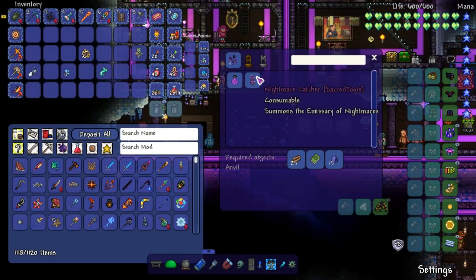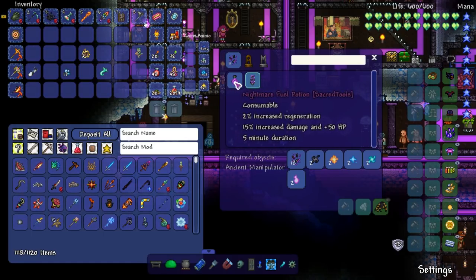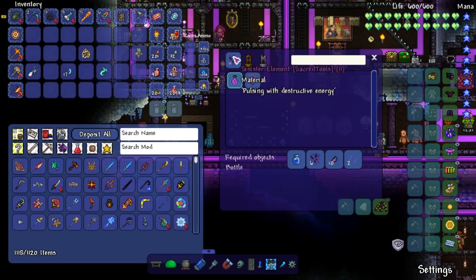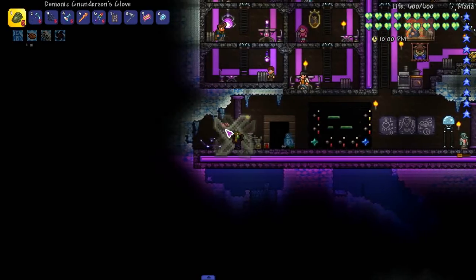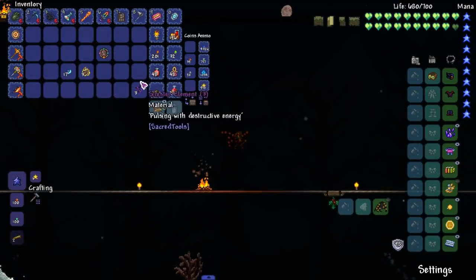That's a great sound effect. Let's see what these sinister elements do — summons the emissary of nightmares. I think this is Abaddon, which is one of the bosses from Sacred Tools. There's also nightmare fuel. We'll hold on to this stuff.